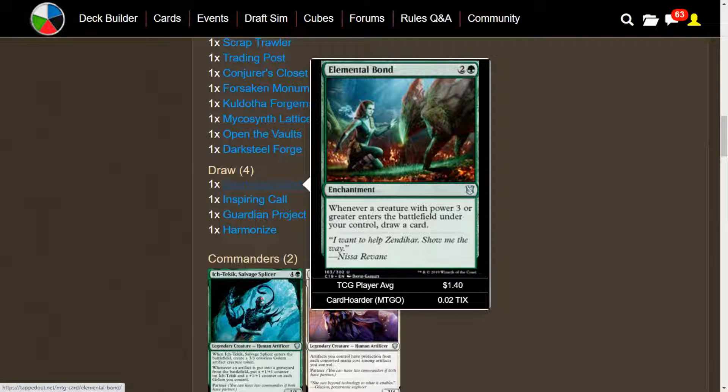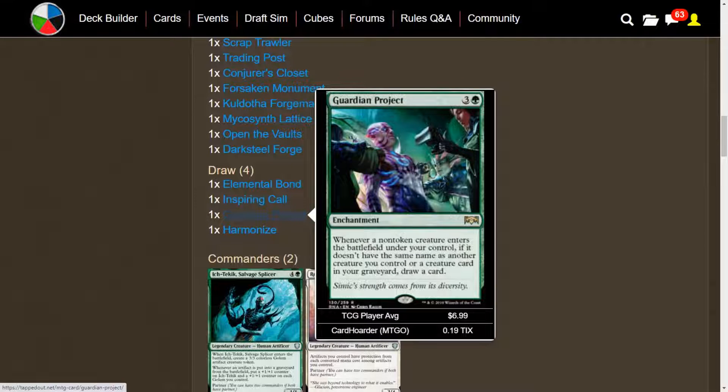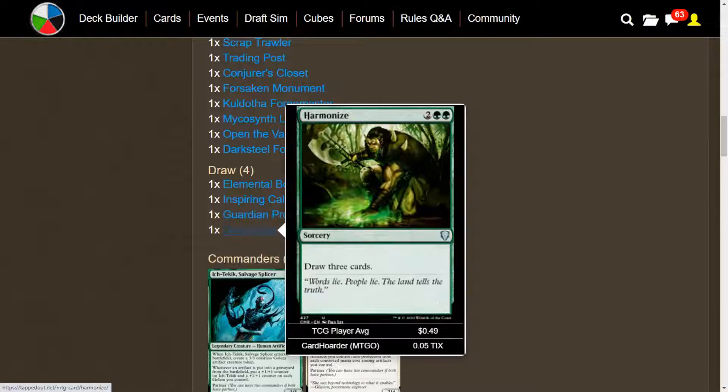We have some card draw in here. We have Elemental Bond — whenever a creature with power 3 or greater enters the battlefield under your control, you draw a card. We have Inspiring Call — draw a card for each creature you control with a +1/+1 counter on it, and those creatures gain Indestructible until end of turn. We have Guardian Project — whenever another non-token creature enters the battlefield under your control, you pretty much just draw a card. And Harmonize to flat out draw three cards for four mana.